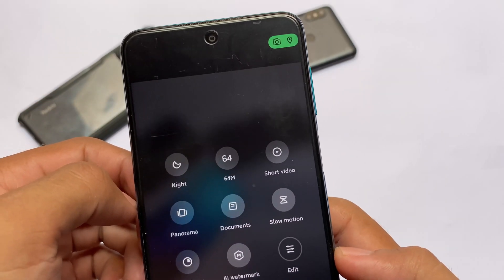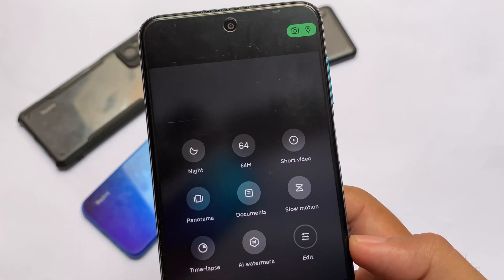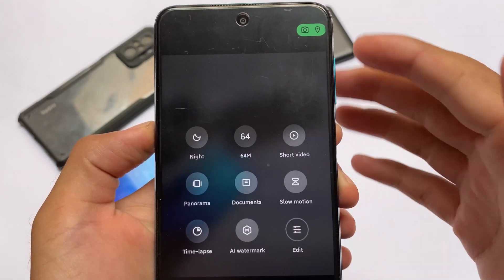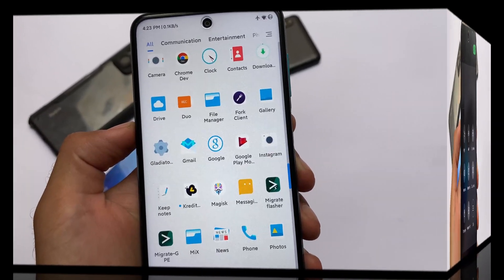The default camera has the new layout — photo mode, portrait mode, everything is available here for you. It does not include the new UI unfortunately, but 64 megapixel mode is there. Of course it may not work for everyone, but you can give it a try if you want to.